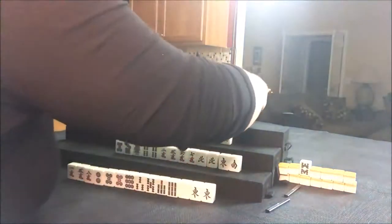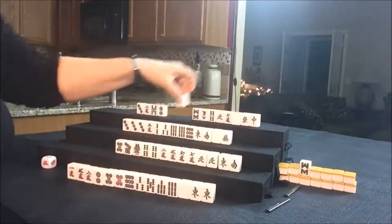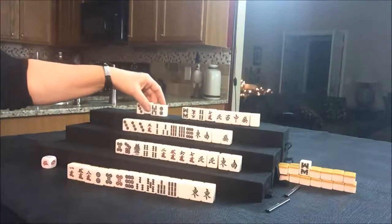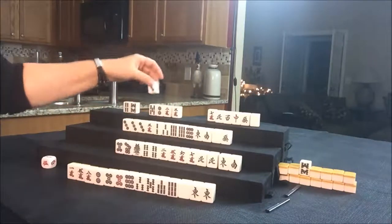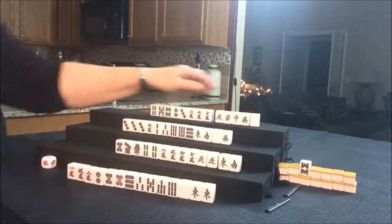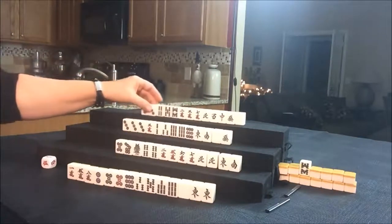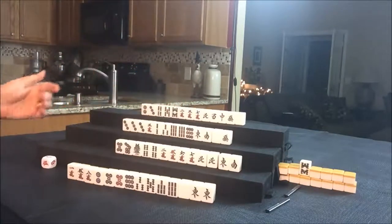Let's look at North. North has five honors and they're all singles. And as far as the rest of their tiles, they have a mixture — no multiples. That's going to be rough. I'm thinking maybe we can get them to a half flush with all those honors, even though they're not paired up. Who knows?